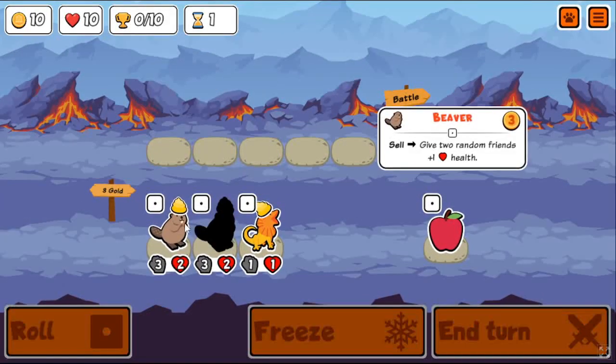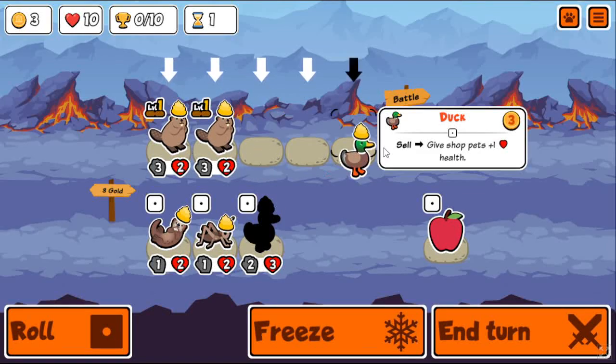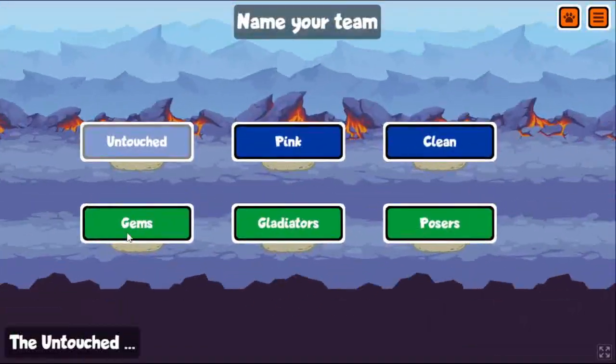Alright, so this video just shows off a crazy summon sequence, just a whole bunch of summon RNG that is just fun to watch. It involves Eagle, Orca, and Tapir.